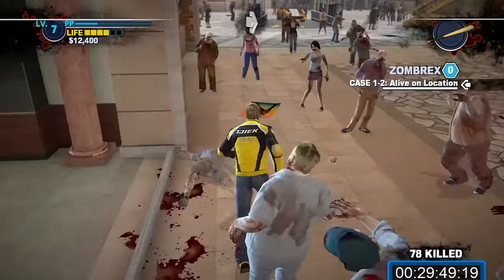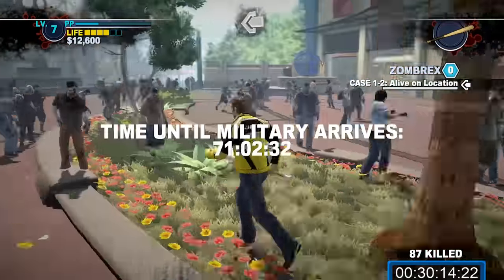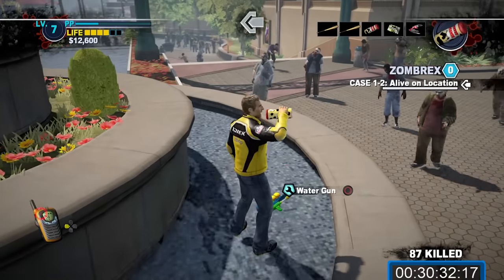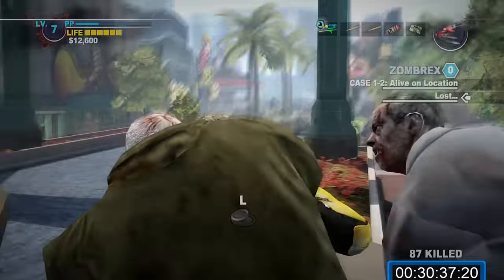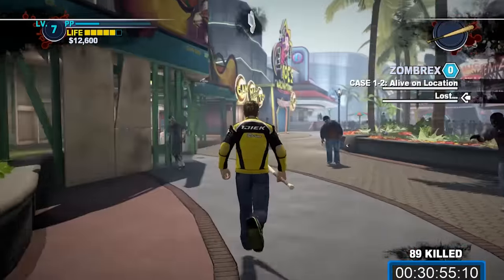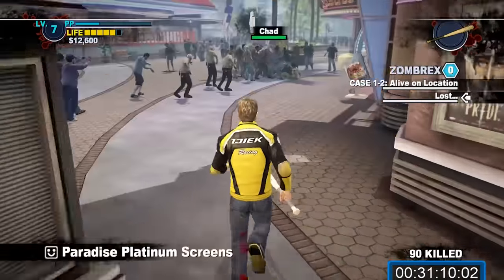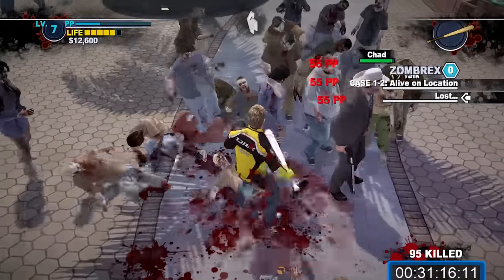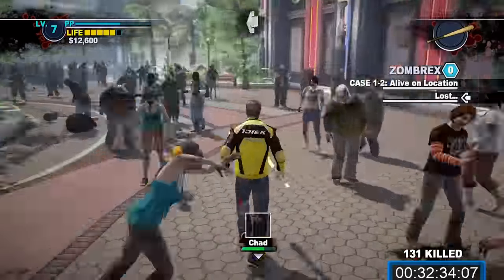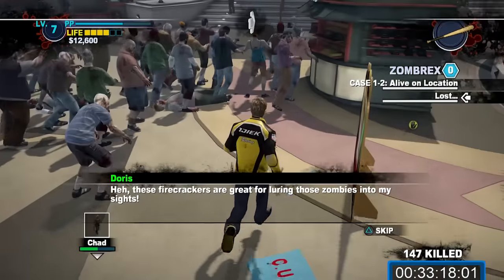Head exactly the same way you went to Roy's Mart and instead exit out onto Fortune Park. If you can spare the inventory space, grab a water gun from the fountain on the way down — it's another gift for Katie and will net you another 10,000pp. Try not to shoot it too much, as firing too many shots means you won't be able to give it to Katie. Head down the fountain and hang onto the right side — you'll eventually run into Chad. Clear the zombies around him and talk to him; his wife went missing by the arena. Continue following the marker for Lost and eventually you'll find her standing up on a kiosk. Clear the zombies around her and talk to her and she'll eventually join.